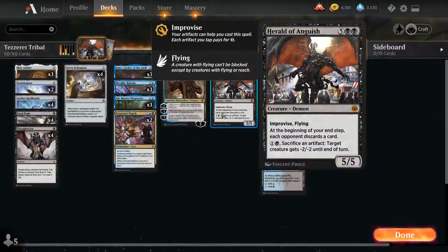Herald of Anguish is a 7-mana 5/5 mythic rare demon with Improvise and Flying, meaning we can tap any number of artifacts we control to help pay for the generic mana cost. At the beginning of our end step each opponent has to discard a card, and for 1 and a black we can sacrifice an artifact to give a creature -2/-2 until end of turn.